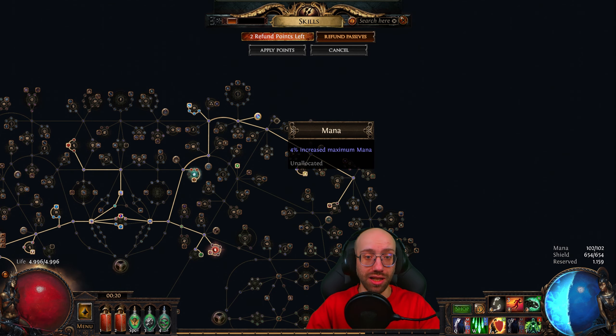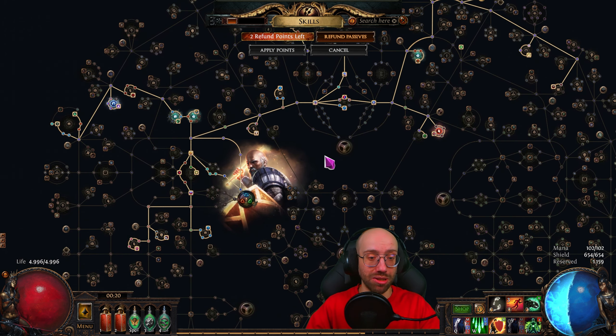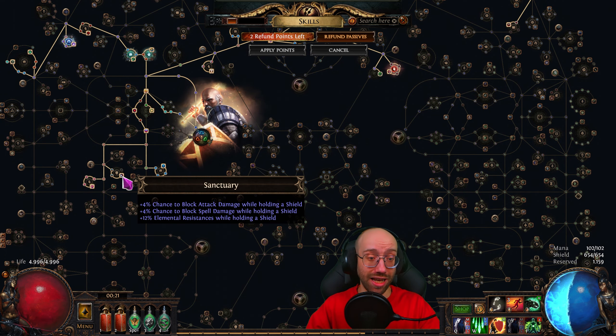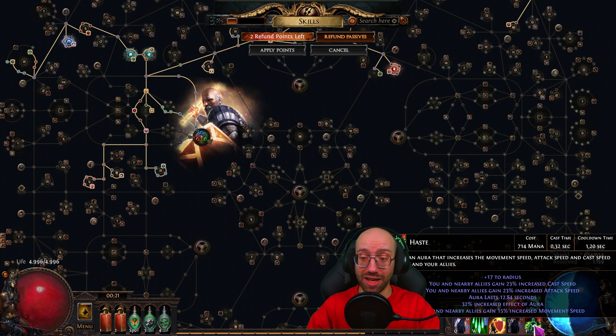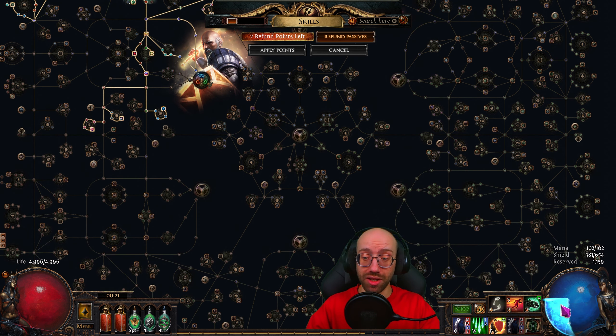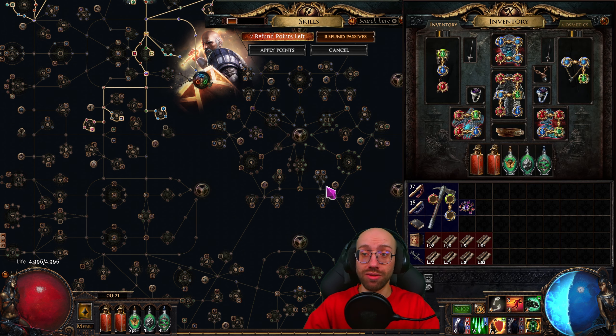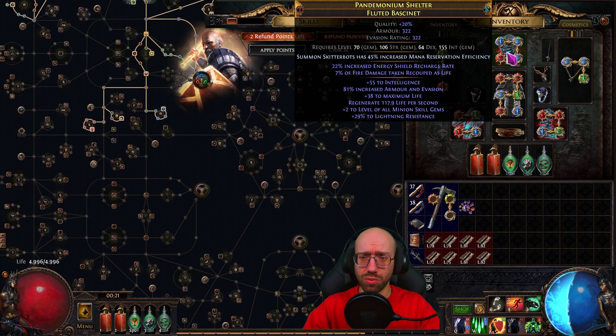The plan is to refund some points and go into the cluster jewel socket for more damage. I also went over to Grave Pact, got Sanctuary for block, elemental resist, a little life, and cost reduction — which makes the Divine Blessing Haste more affordable. You can see that when I use it I'm almost completely out of mana, but the energy shield recharge kicks in really quickly. We're on a super budget: I'm actually still running a five-link, bought for around five chaos while leveling.